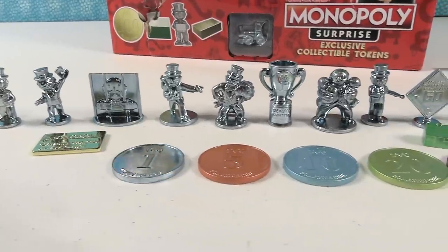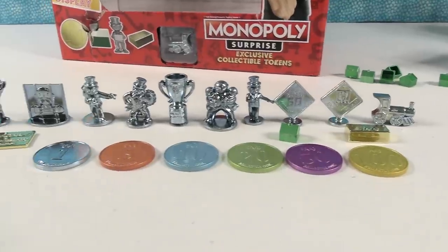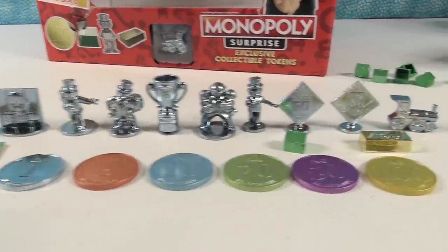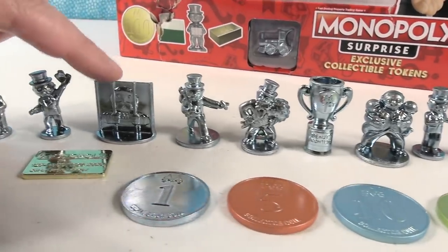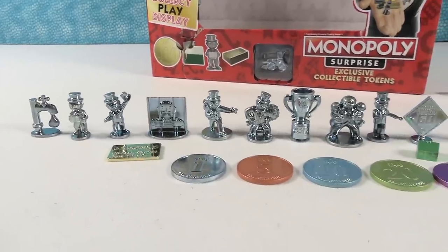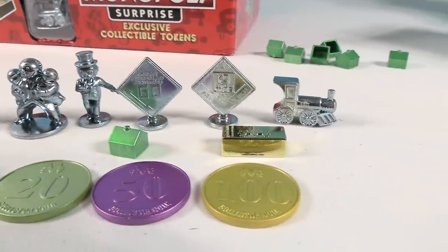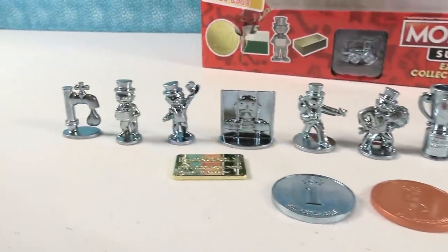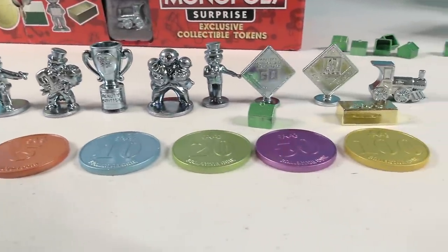Here is the complete set of surprises. We've got to pick favorites. My favorite coin is going to be the purple 50 — just because I love the purple color. My favorite token is going to be the jail. And my favorite accessory — I like the credit card, but I'm going to go with the little green houses because those would be fun to put in your game.